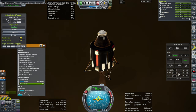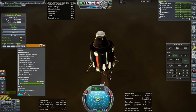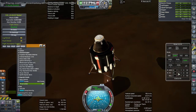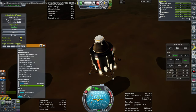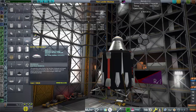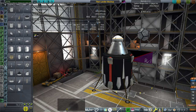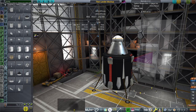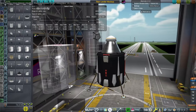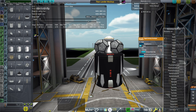I've got the engine dialogue up to make sure the ISP is good. The engine ISP is dependent on static pressure, not dynamic pressure — it's not dependent on drag. So the ISP of the engine is fine. The problem is that we get this enormous amount of drag because the atmospheric density is more than four times that of Earth.